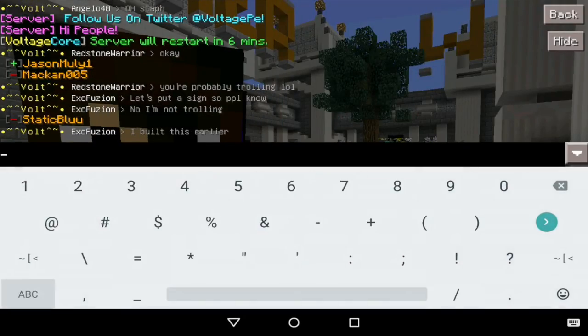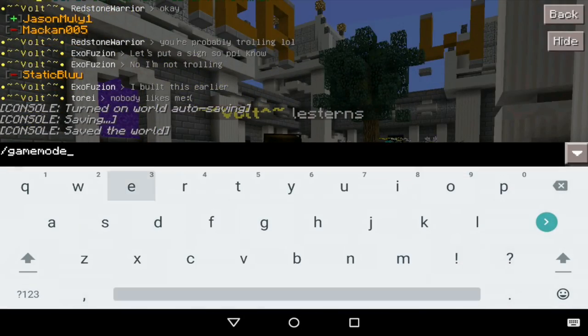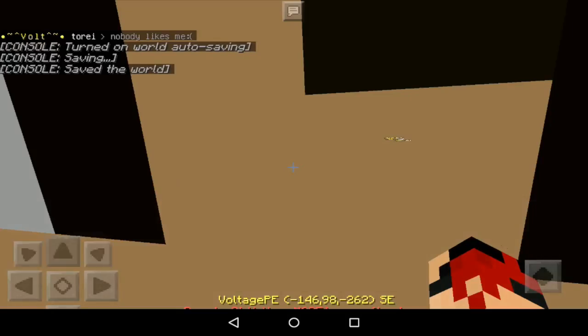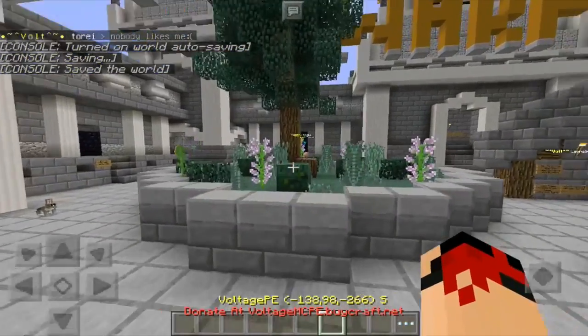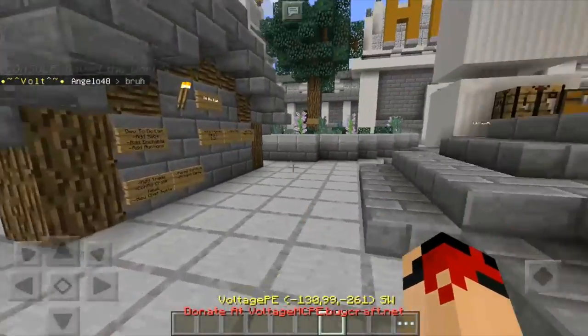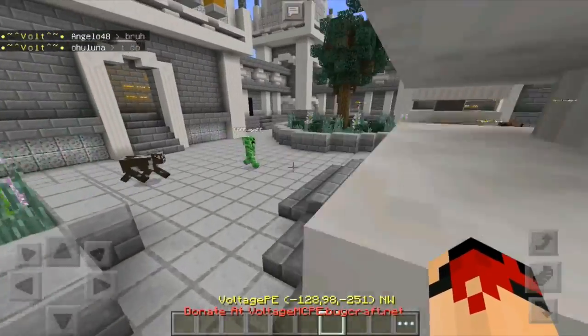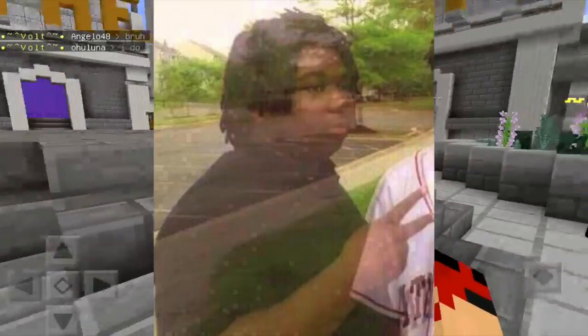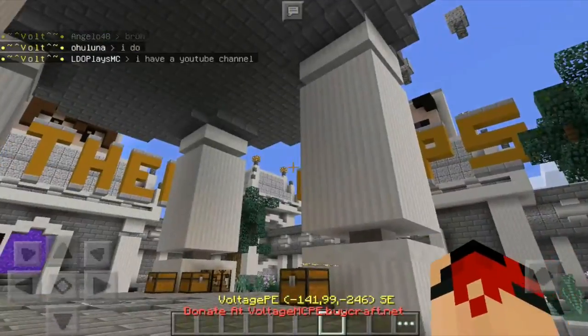Hey guys, Ashwin here back with another Minecraft Pocket Edition video. Today is actually the first in a series type of video because I'm going to be doing a trick video. I've never done tricks before, but just trust me, I'm a magician. Today I'll be showing you guys how to vanish or disappear in Minecraft Pocket Edition.